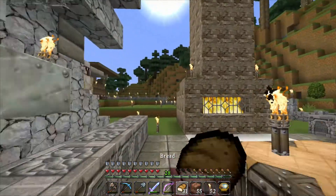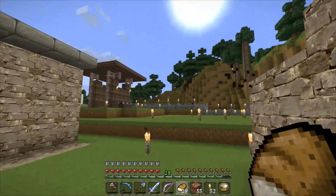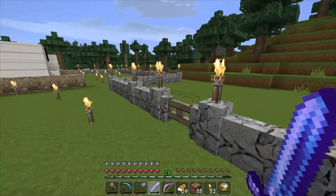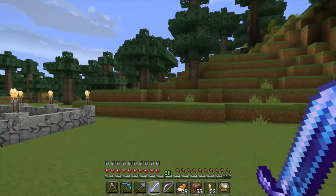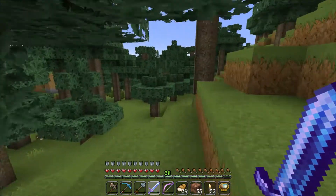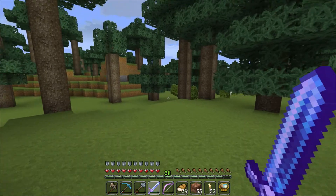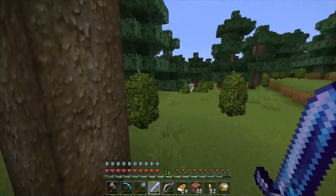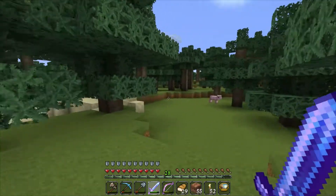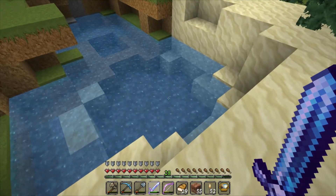So I'm gonna run out here and see if I can find a little lake or something to get some squid. I think there are some pools here where they like to spawn. Squids, where are you? I see some sand — that means there's a pool here, but no squids.